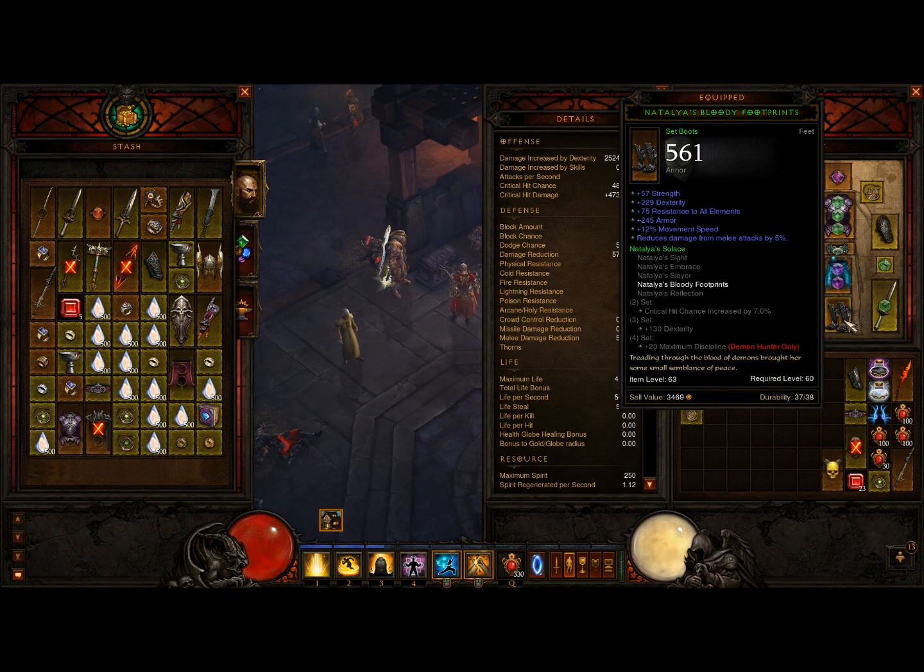For my boots I have Natalya's boots — very high dexterity, no life. They're very expensive, they already come with default armor, and most importantly they have movement speed on them. Very useful.